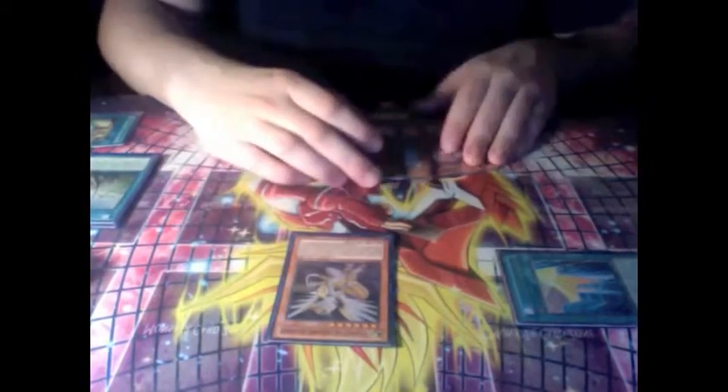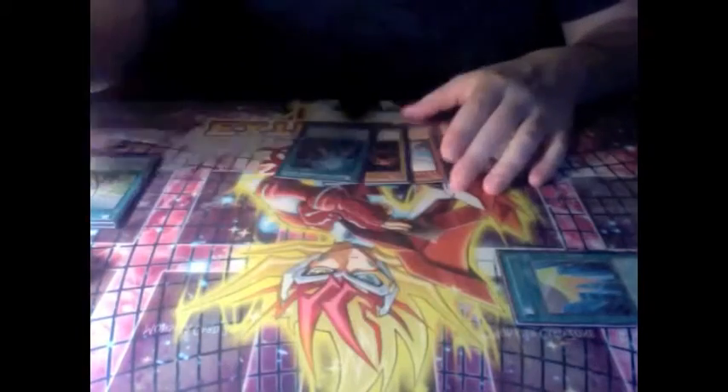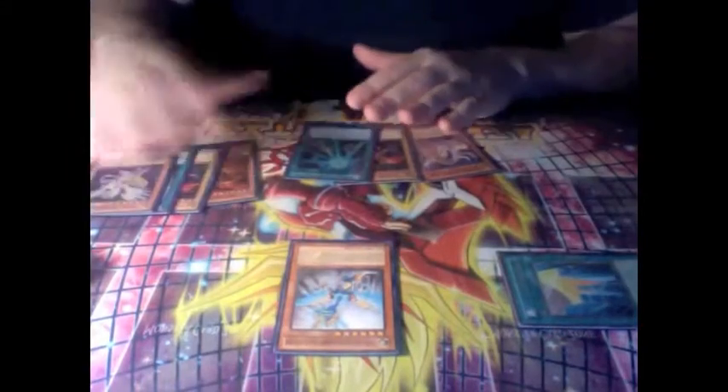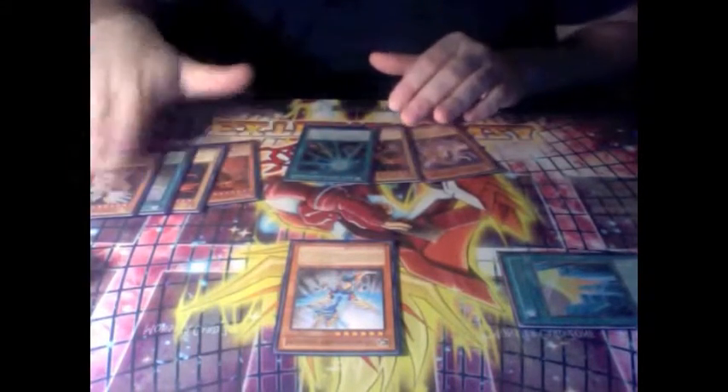So the Specialists — they have no response. Tribute it, and you want to blow up their backrow — that's the biggest thing. So you Summon Sue, they have no response. It's all fine.